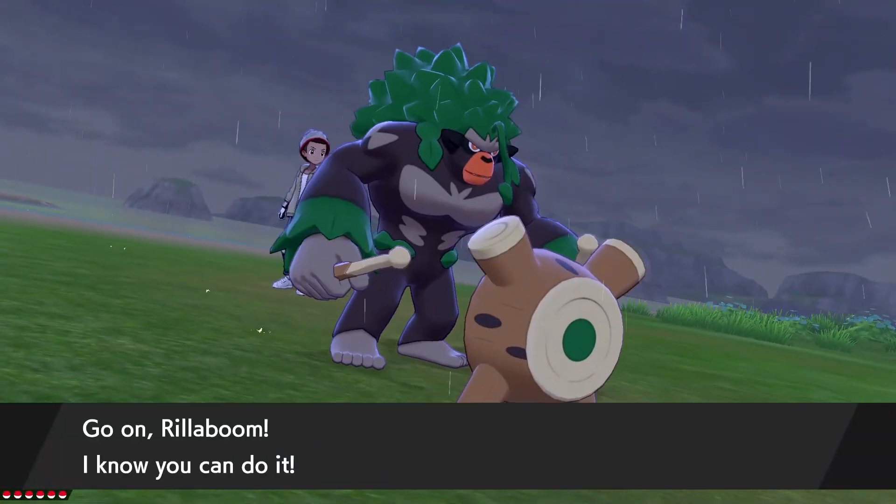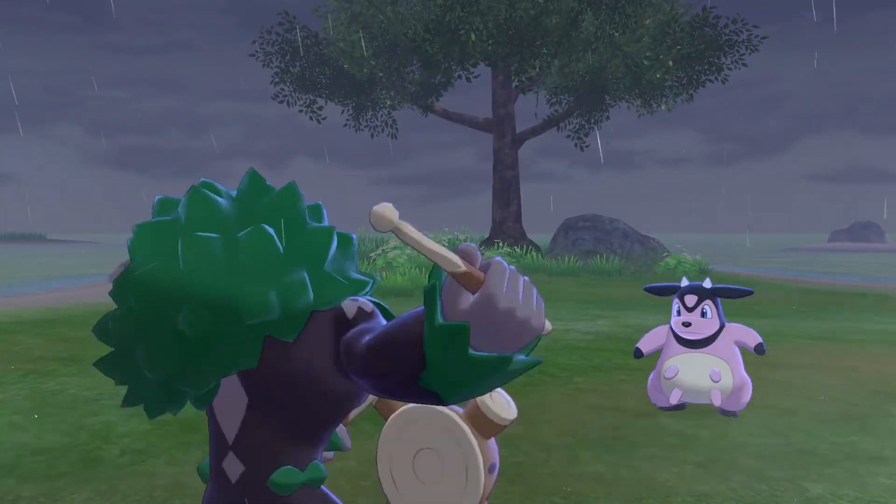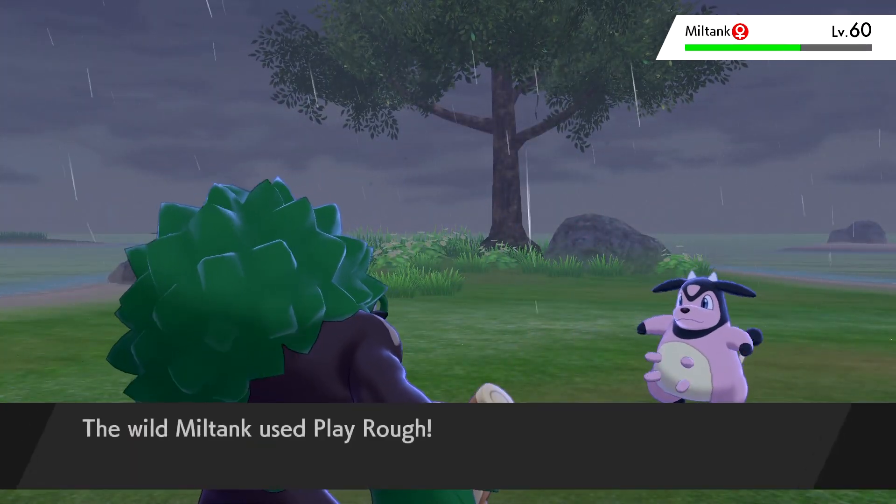Miltank is a Normal-type Pokemon, so Fighting-type moves are a good thing to go with. Ghost moves don't affect it, so I wouldn't recommend that.